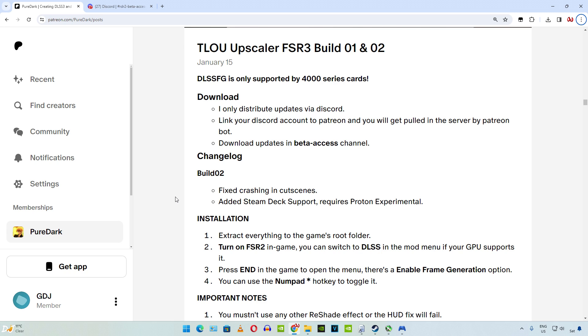You can download the mod from the PureDux Discord server. In order to gain access to it, you need to subscribe to PureDux's Patreon page. Their monthly Patreon subscription costs around $5 USD — I am from India and had to pay around $5.90 USD after taking GST into consideration. I have already tested LukeFC's FSR3 Frame Generation mod in these two games and observed flickering of the game's interface. This problem is not present in PureDux's FSR3 Frame Generation mod.